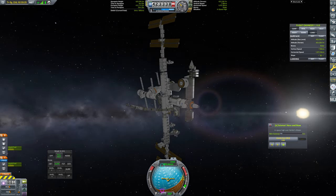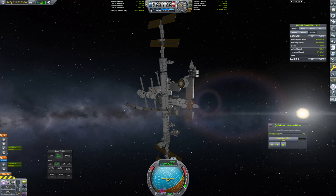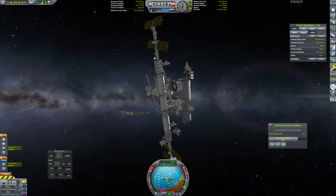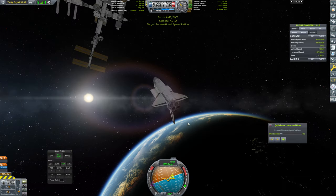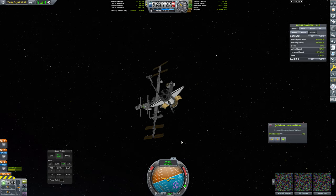Let me just consult the diagram really quickly to verify where this goes. Taking a look at this, we have the ELC 3. This basically goes on top of the ELC 1 on the P3 Truss Segment. So that'll be absolutely fine. It goes basically right up over here.